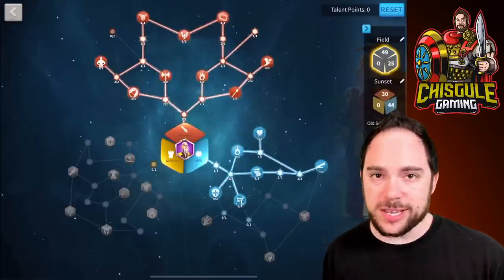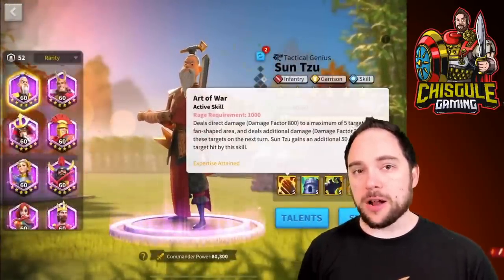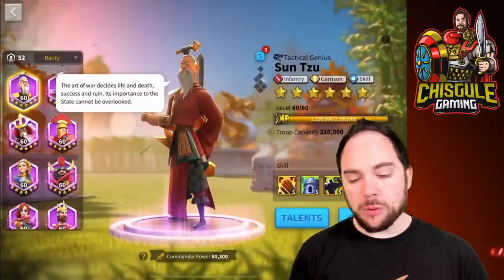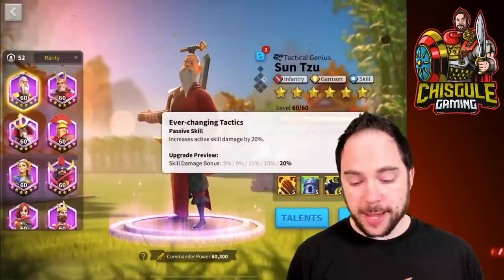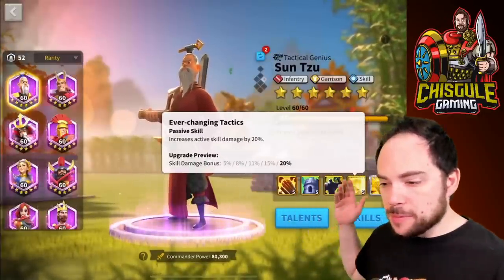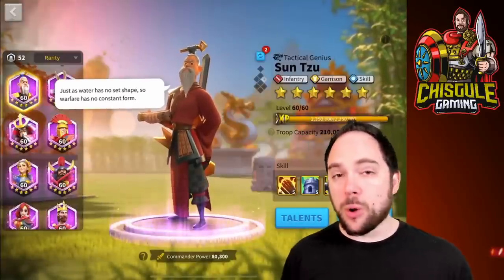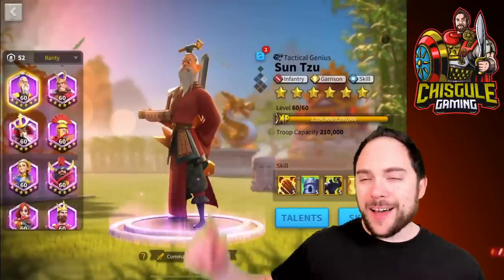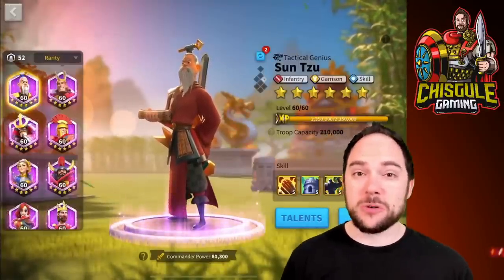Let's talk about the optimal skill sequence. When you star up a commander, it unlocks a new skill for you to invest sculptures into. My strong recommendation for Sun Tzu is to max the first skill before you star him up at all. From there, take him to four stars and hope that your skill points land on the third or fourth skill, since they'll be randomly assigned among any non-maxed skills. The max level on any one skill is five. This is a commander I think should be one of the very first you expertise.